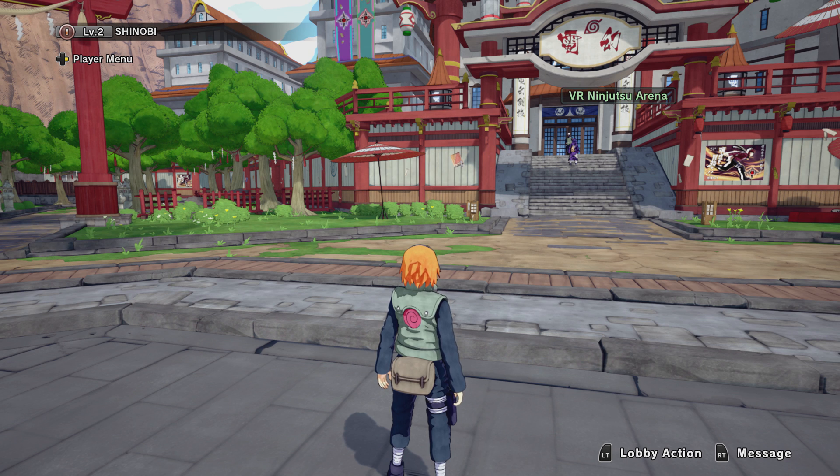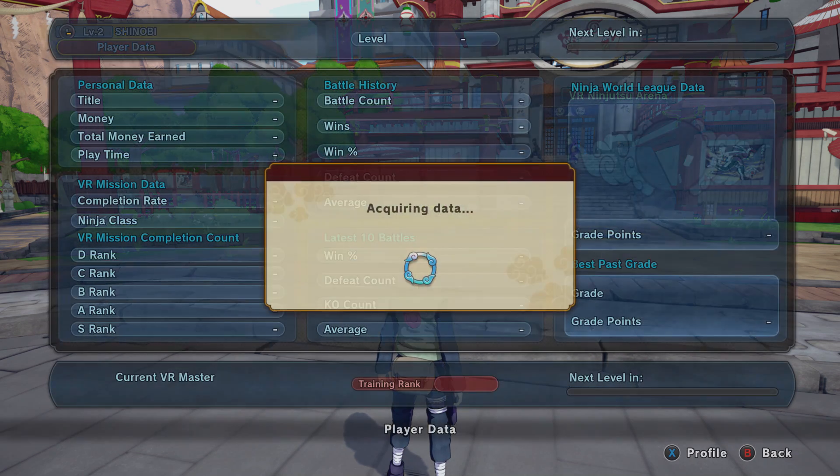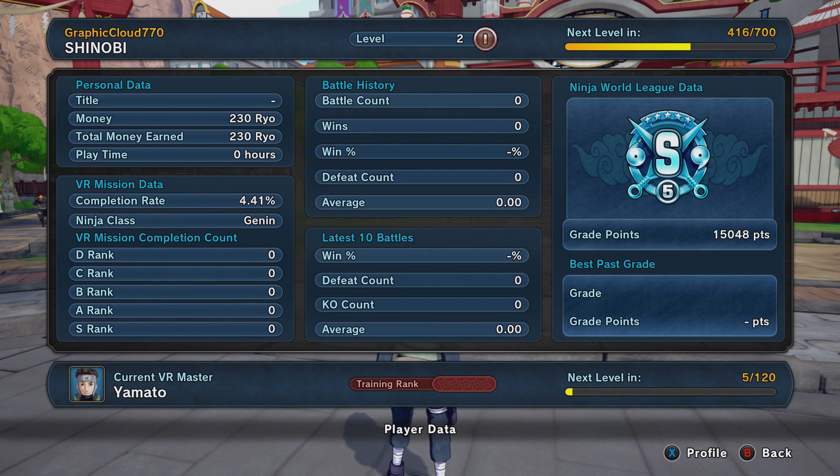This is working as of the first Ninja World League event. As you can see, I'm on a fresh level 2 character right now. The player data shows level 5, S5 — these stats I basically got from my main account, and I'll show you guys how I did it. I glitched it over onto this fresh account.